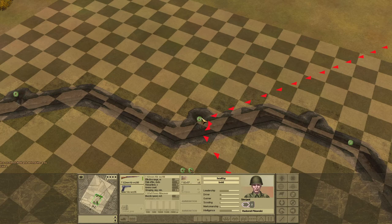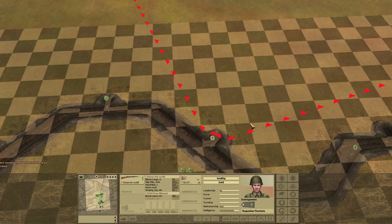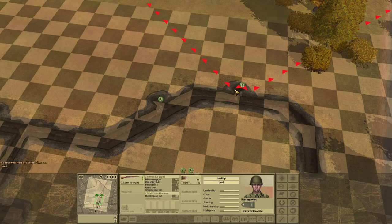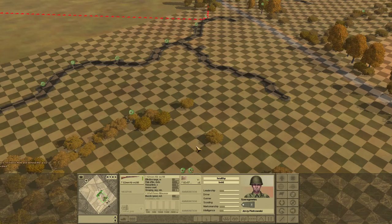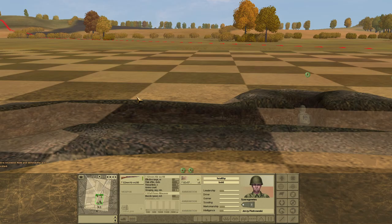The game does somewhat under-represent the amount of infantry that should be on the field, and over-represent the number of tanks. In reality, infantry would be the biggest threat and tanks would be augmenting that threat. Here, the main threat is almost entirely the enemy tanks, with the enemy infantry providing a little extra nuisance.